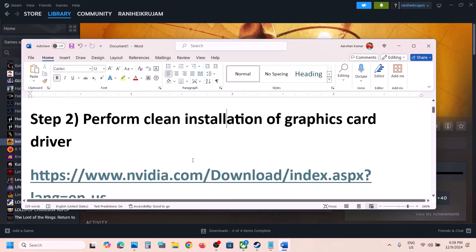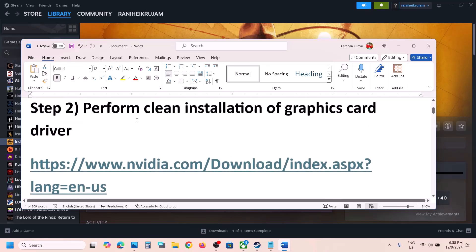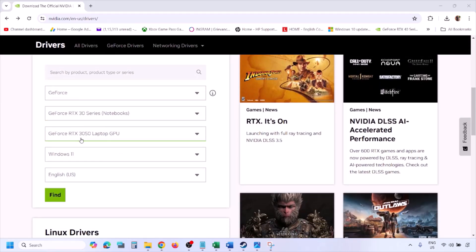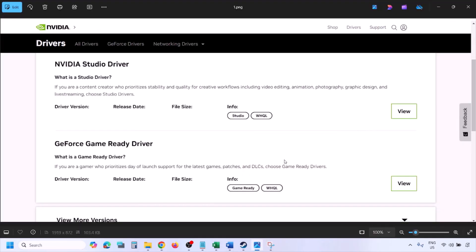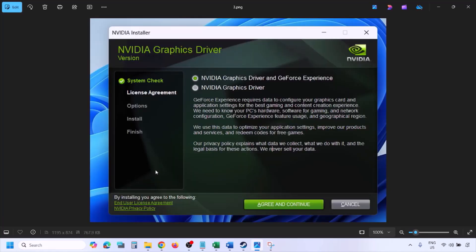The next step is to perform a clean installation of your graphics card driver. If you have an Nvidia card, go to the Nvidia website; if you have an AMD card, go to the AMD website. On the Nvidia website, select your graphics card from the list, select the right operating system — Windows 10 or Windows 11 — then click Find. You'll see the latest GeForce Game Ready Driver. Click View, then Download, and let the download complete. Once done, run the exe file.